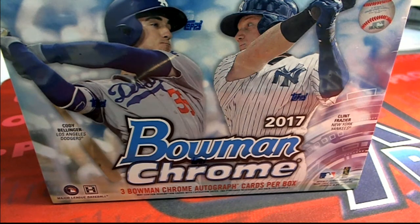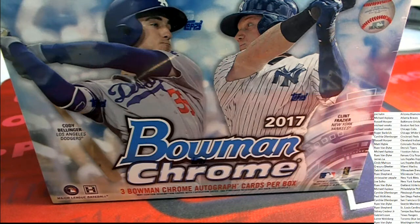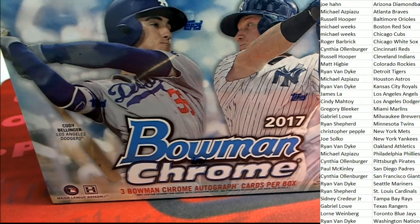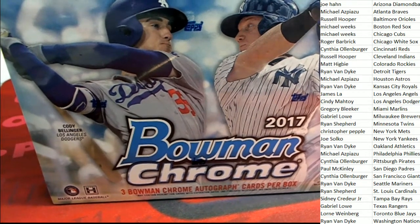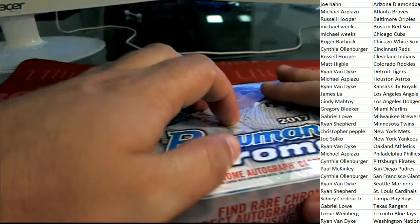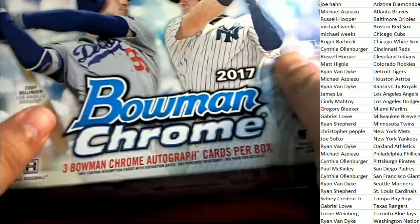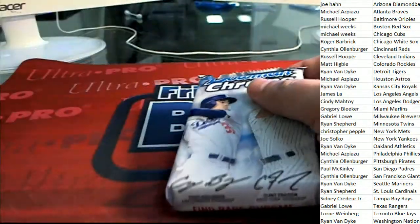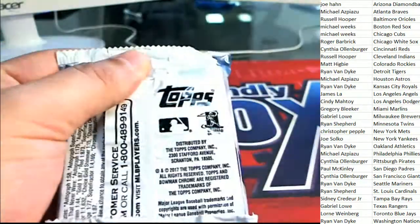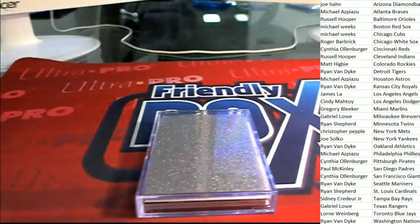We'll have a new one up right after the rip, so good luck getting your favorite team in the new one. As soon as this one is finished, I will let you know where to find that new one and get in on it. But right now it's all about our 116 break. We've got three autos popping out — I want to wish everybody good luck. It's an HTA box, so you can hit some very special items.